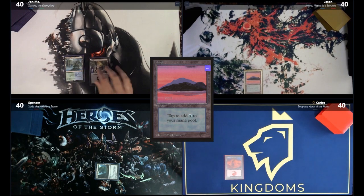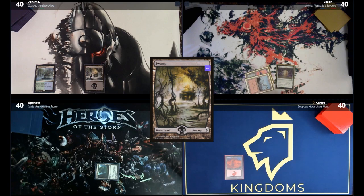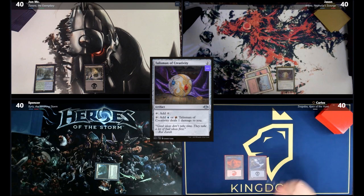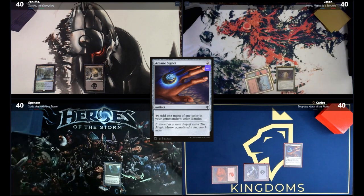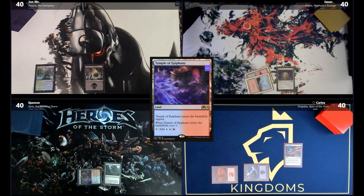Carlos draws, plays a Swamp, and taps two for an Arcane Signet, then passes. Jon draws and plays Temple of Epiphany, Scrying 1 and leaving it on top, then passes. Jason passes. Spencer draws and considers his options.